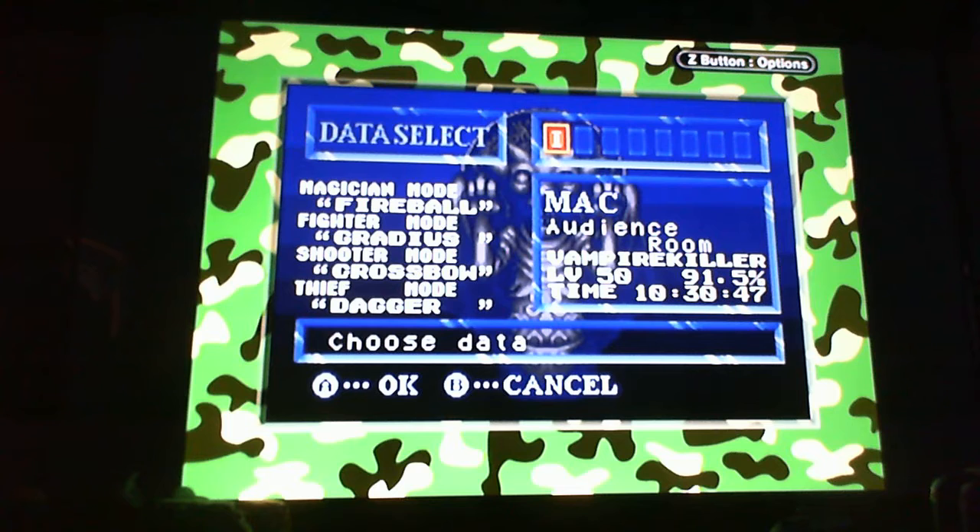With Magician Mode, you will automatically get every single DSS card. Your stats will be lowered, but you'll be able to experiment with the DSS cards right away. Fighter Mode, along with being a pretty good shoutout to Gradius, makes it so you cannot use magic and your stats are buffed out — you don't actually have to rely on your magic, you can't anyway. It even makes the battle arena much, much easier.